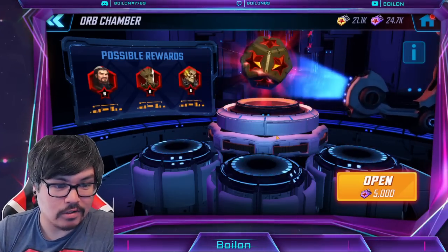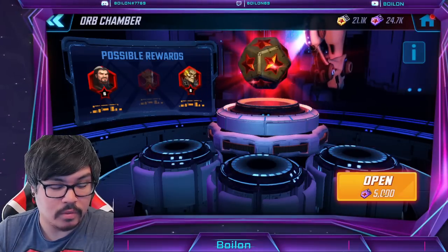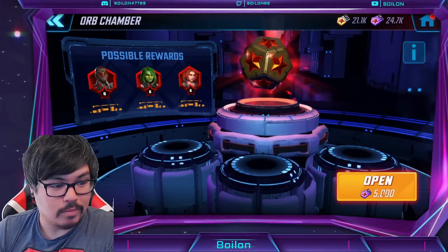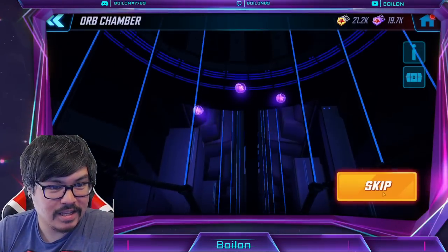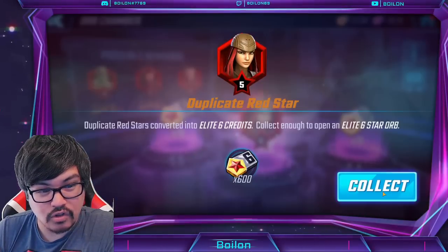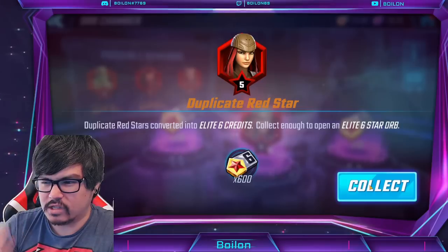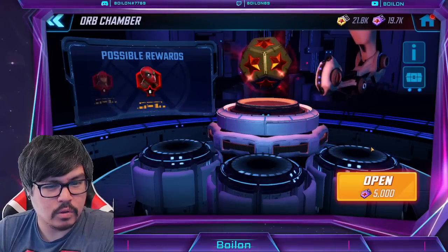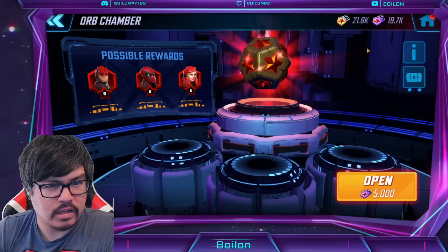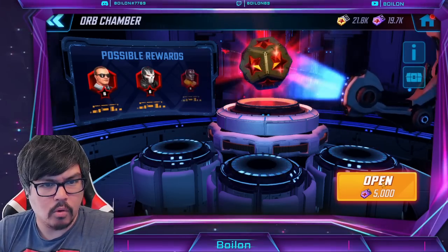There's not a lot of characters I'm looking for even in the 5-and-above category that wouldn't be a dupe at this stage, but who knows. Standard luck — 5-star Lady Deathstrike. That's a really good pull but unfortunately a dupe. That goes into elite 6 credits, so 750 elite 6 credits. I haven't pulled any 5s in a while actually.